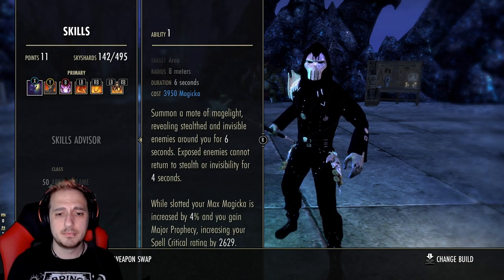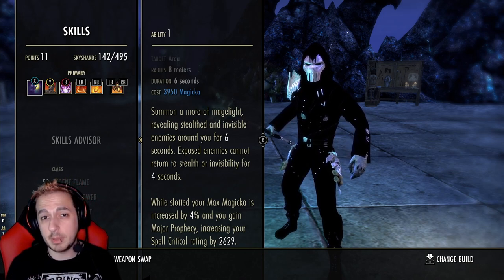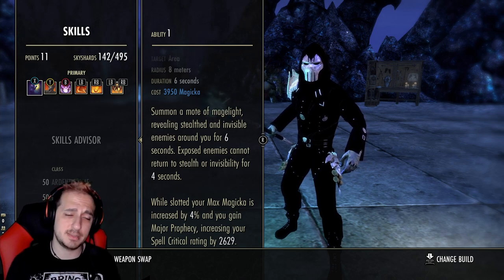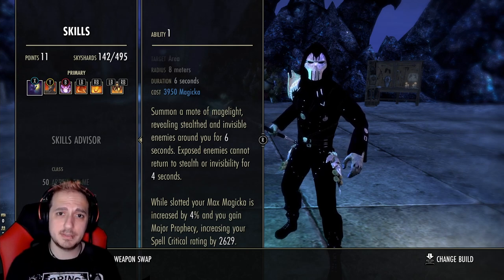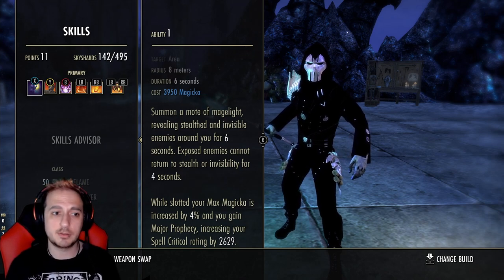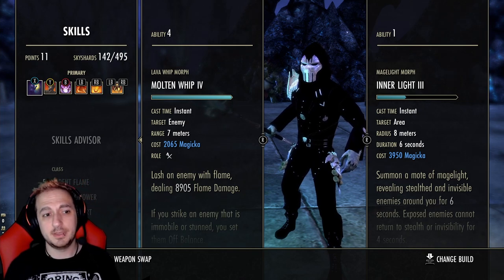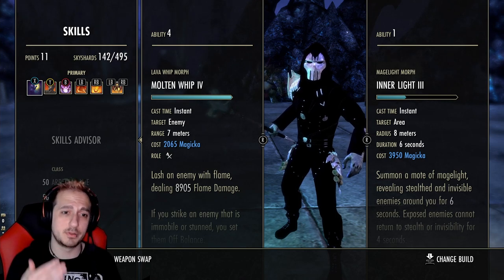So let's check out our skill bar real quick. We're running Inner Light. The way this build is going to function, we're going to be crushing on heavy attacks from the lightning staff. Now a couple things to note about the lightning staff heavy attack: it is a single target ability and it is not a direct damage ability until the final tick hits — the final tick is considered direct damage. Also Thaumaturge — any dot damage increase — does buff this heavy attack damage, and also anything with Empower. That's why we're running Major Light on the front bar here to get our Empower. Instead of running Empower you can also run Chains, but since this is more of a sniper type of build, I opted for Inner Light instead.